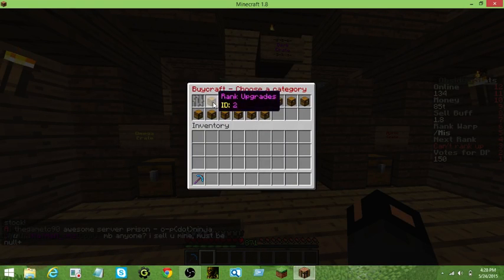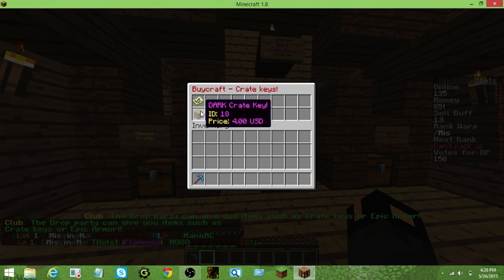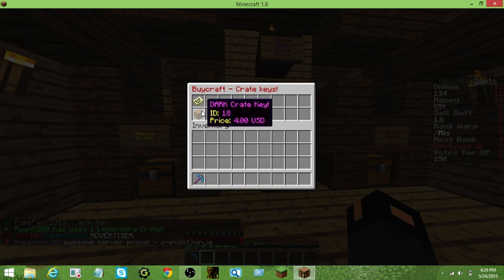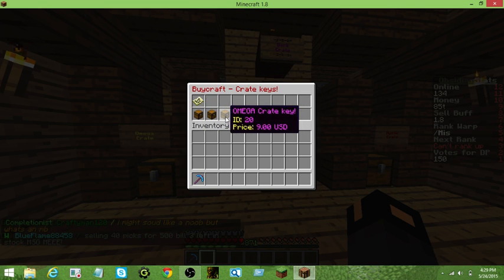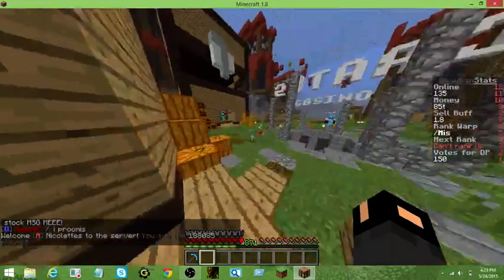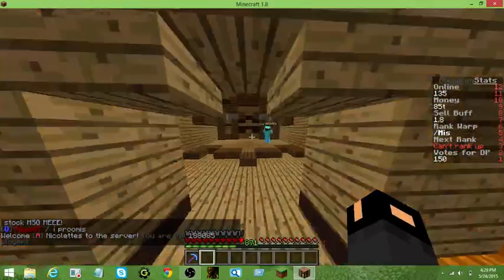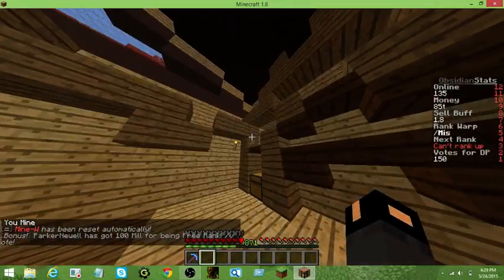Let me show you guys the prices really quick. Dark crate key is $4. But right now there's a 35% discount, though I don't think it will be on for long. I think there's always going to be this coupon code TOS which is 10% off. There's a dark crate key, mythic crate key, omega crate key, and heavenly crate key which is $12 — it's expensive. These are the things you get from voting: you can get the treasure crate key or the regular crate key from voting, or you can just buy them from people.